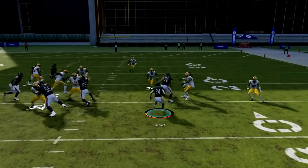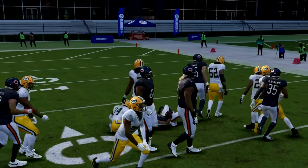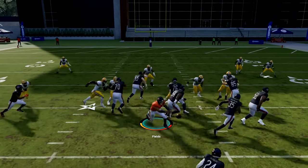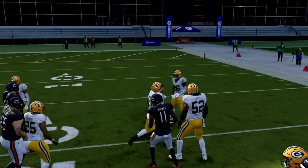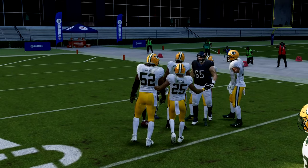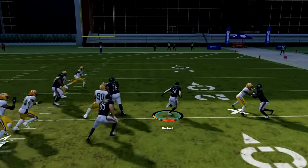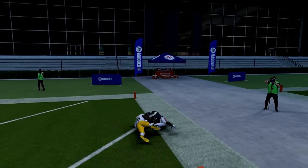We go up here, find the hole, let those guys block, go up — don't go to the outside. Right here if we have to go outside, we get it to the outside, but we let that block develop on the outside; we don't outrun it. Then let's cut out — easy, easy, easy.